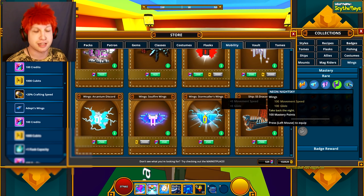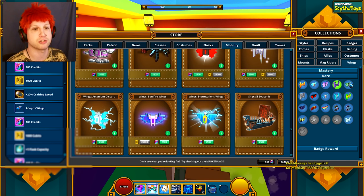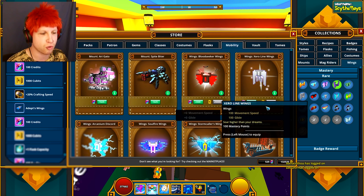Maybe if you have a thousand boxes you might get one pair of Shadow Wings. Then there's the Neon Night Sky wings — you're going to have to check the description because I actually have a tutorial specifically on how to get them, since they're the only craftable wings in the game and it's very, very tedious to do so.